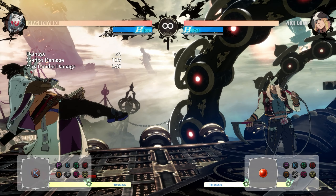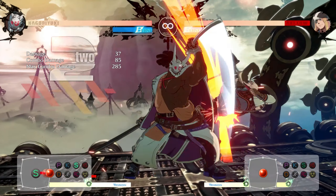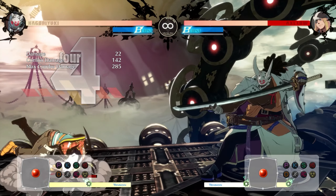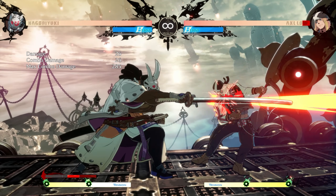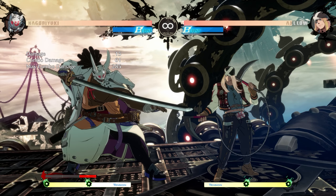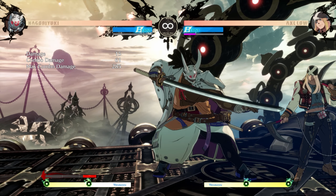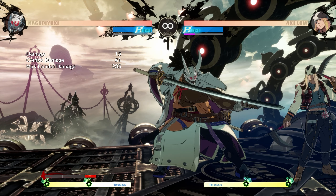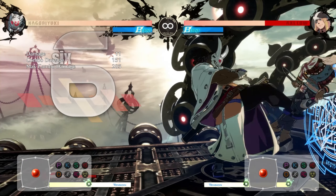Now let's go over some final pieces of combo theory for Nagoriyuki. After doing a lot of his teleports, it is really good to do standing kick or a close slash because they push the opponent up and let you repeat loops of juggling them. Continuing into far slash gives him a target combo of three slash hits, which is very strong for corner carry, and its final hit decreases blood by a massive 120-some percent of a blood meter.